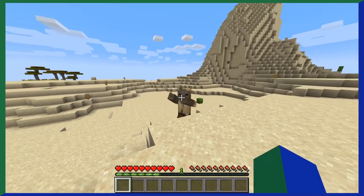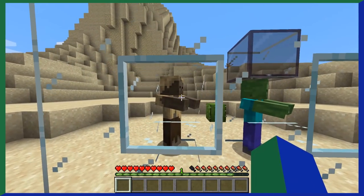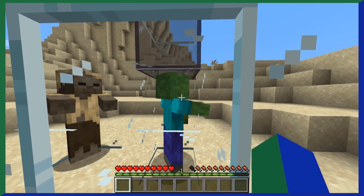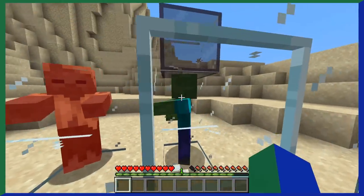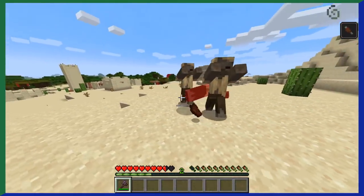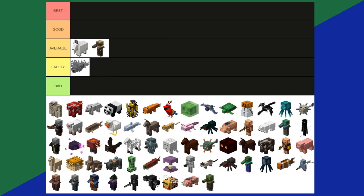Husks are essentially desert zombies, but unlike zombies they can't burn in the sunlight. They look and walk like zombies with a different texture, but are basically just zombies. One thing husks do differently is that when they attack you, they apply a hunger effect — a neat touch to make them feel like their own mob. Just like zombies, husks drop rotten flesh and can spawn with items like iron swords, shovels, and armor. Husks seem like they were added to make deserts feel more exciting. Husks are an average tier.